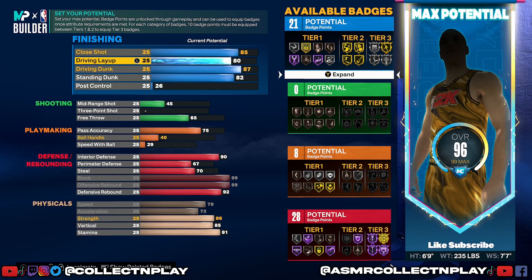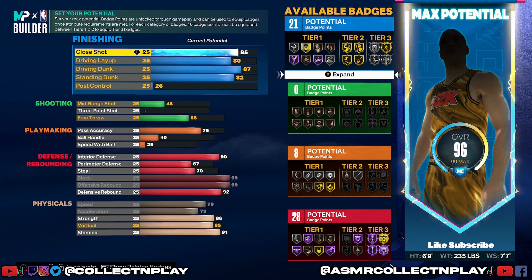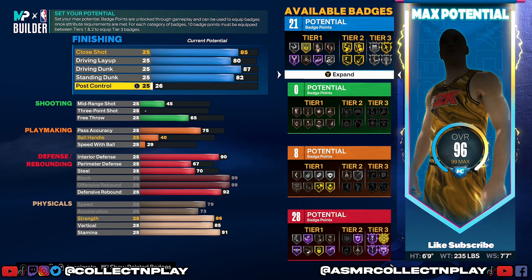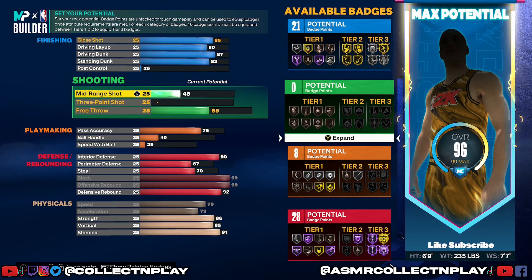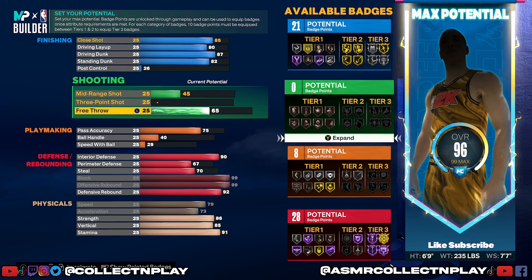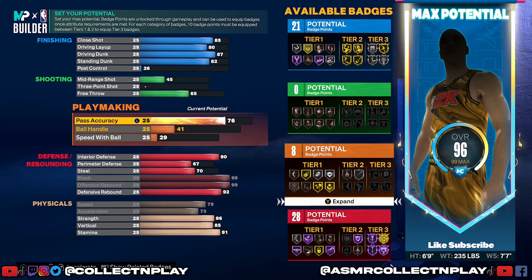Look at our ratings — they are much higher. Close shot is higher, driving layup is higher by one, driving dunk is higher by one, and standing dunk is higher by two. Obviously we lost post control, but we're six foot nine — we're not going to be posting up like that. Moving on, mid range is going to stay at a 45, free throw stays at a 65, and pass accuracy goes up to a 78 — which gives us our ninth playmaking badge, the same as the other build.